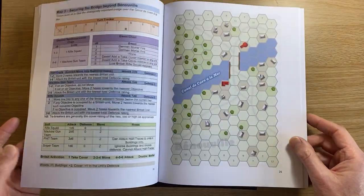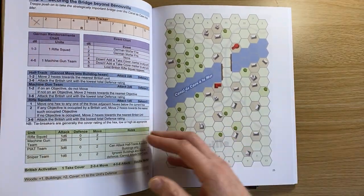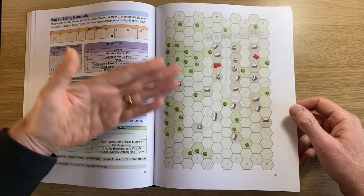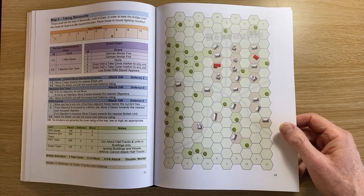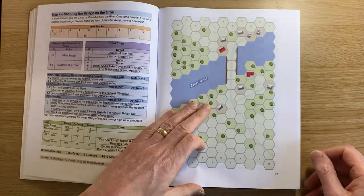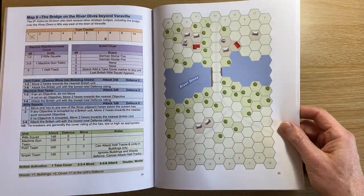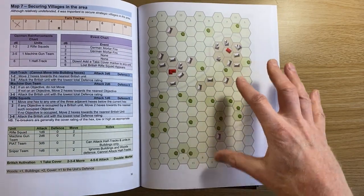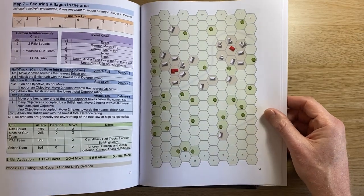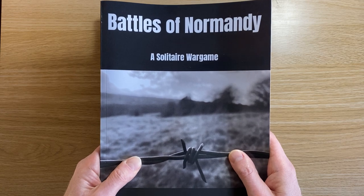The Germans also have rifle squads, machine gun teams, and half-tracks in this one. These missions are based on real events — the progression of allied forces through Normandy in the area of Caen — taking canal bridges, river bridges, villages and towns. It can be very challenging. The AI sets up randomly every time with random units in random positions, as do the allied forces, so you get a very different game every time. Eminently replayable.